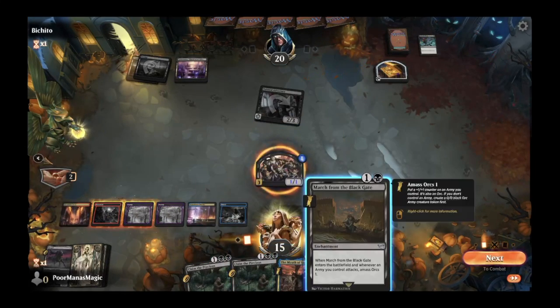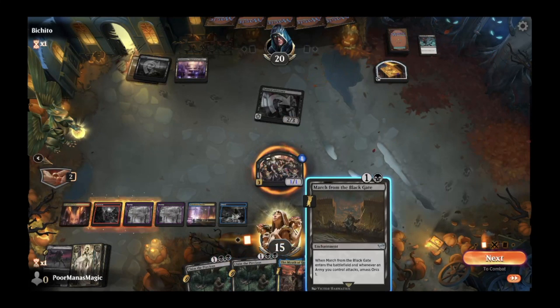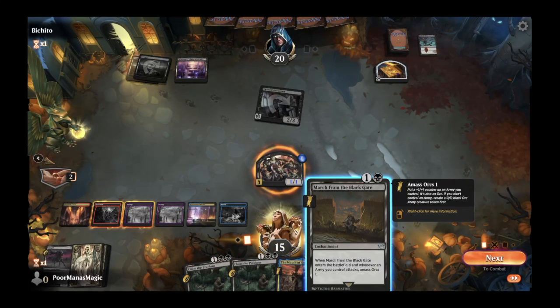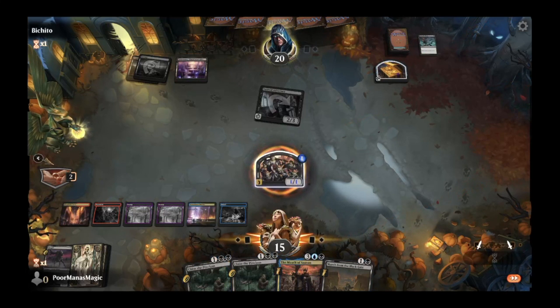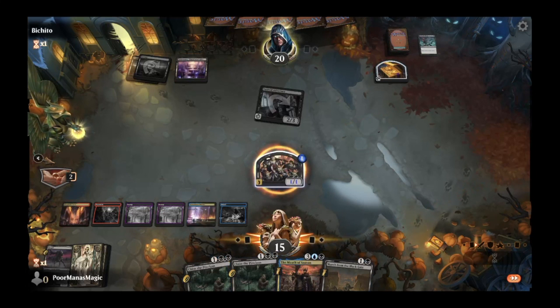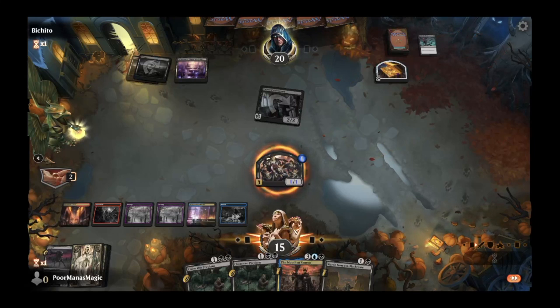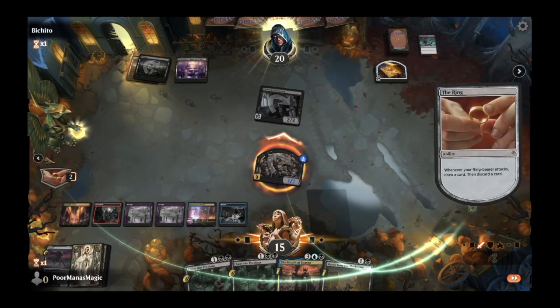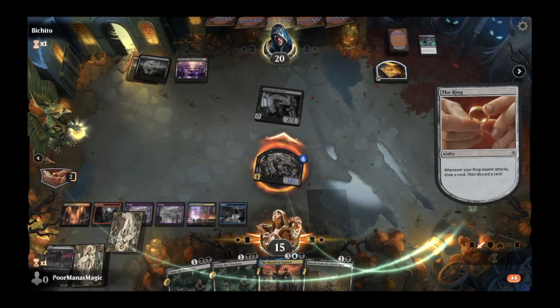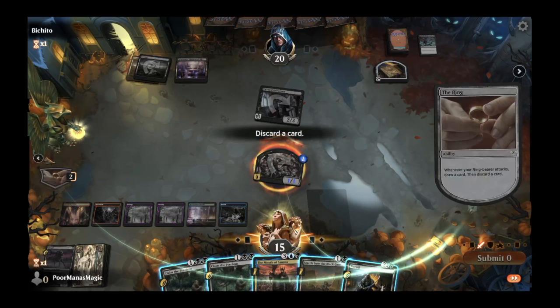We now have March from the Black Gate, which allows us to amass some orcs, and Claim the Precious. We'll attack first, see what we get off the draw, and if they kill our orc and stop that draw, we play March from the Black Gate to get another orc army. We get yet another Nazgul.